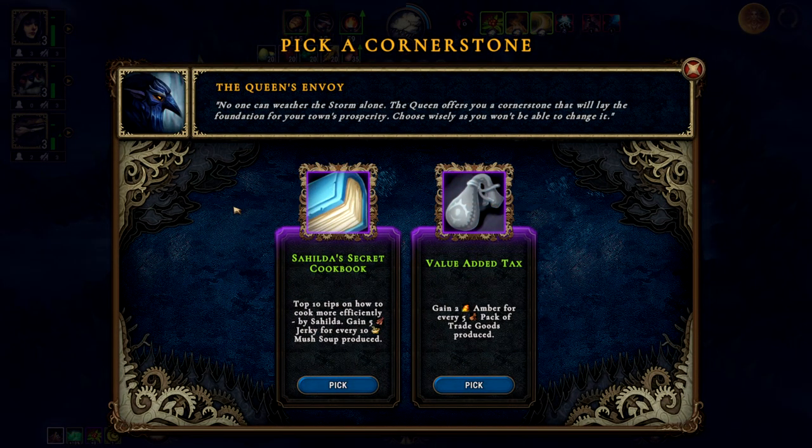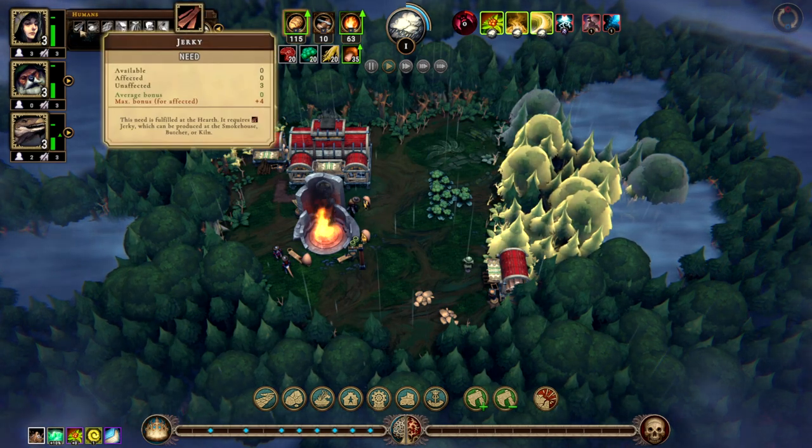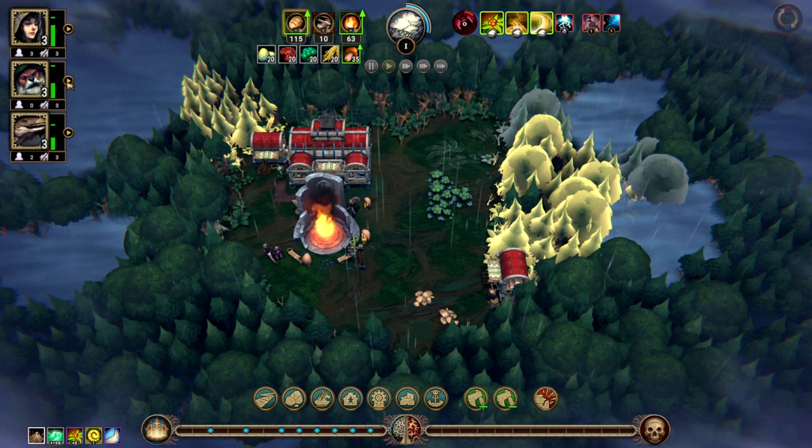What's the queen have for me? No one can weather the storm alone. The queen offers you a cornerstone that will lay the foundation of your town's prosperity. We get Sahilda's Secret Cookbook — top ten tips on how to cook more efficiently. We get five jerky for every ten soup produced, or amber for every pack of trade goods. I'll take some jerky — that seems like a good thing, because I think most people like jerky. I know humans do and the lizards do, but the beavers don't care for jerky.